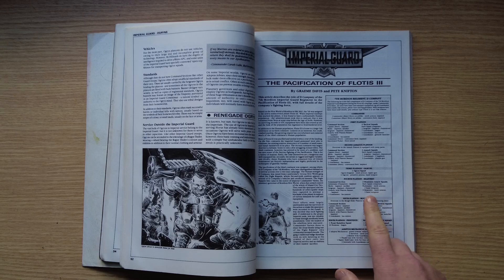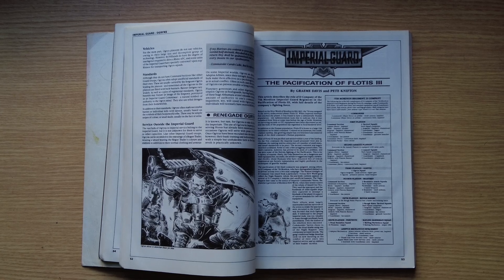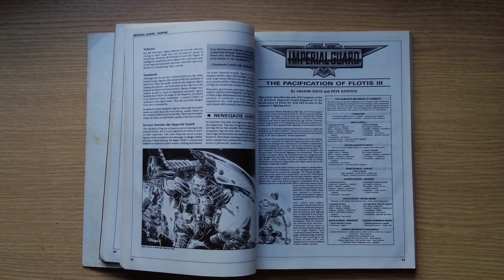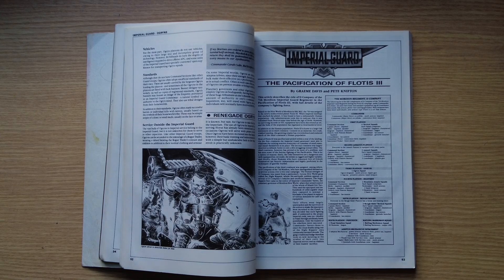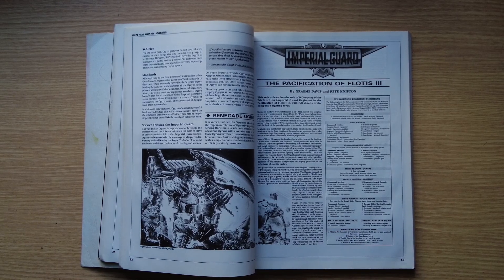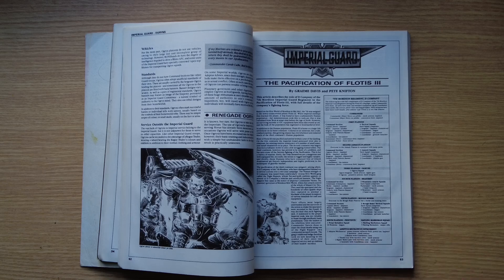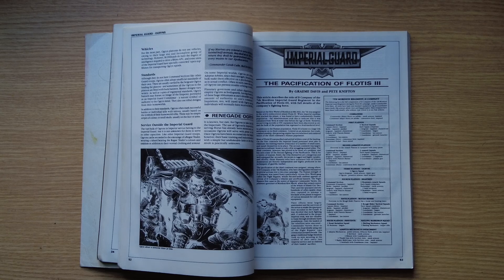Going back a page, they also have Ogryns, beastmen — very much part of the guard here — rough rider squads, ratlings, which are essentially halflings brought into 40K just as ogres became Ogryns. There's a penal battalion squad of 10 penitents armed with lasguns, and an Adeptus Mechanicus detachment. At this time you needed an Adeptus Mechanicus to have certain weapons. The Imperial Guard here use Rhinos — Space Marine vehicles — plus Thudguns, a Rapier multi-laser, and two Sentinels. The Imperium hates mutants and abhumans unless it can find a use for them, and here it very clearly has.